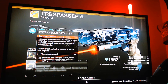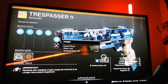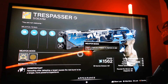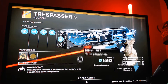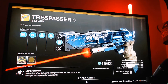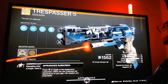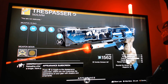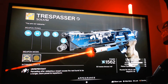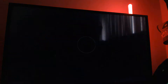Step two is you need to get 50 kills on Fallen using arc damage — which is really easy because the weapon itself is arc, so that goes hand in hand. You also need to get 50 precision final blows using the weapon, so make sure you're hitting precision kills — like the chest piece on Vex, or headshots on Hive and Fallen. The best way to do this is to run strikes with Fallen in them, like Vanguard strikes in the Cosmodrome.